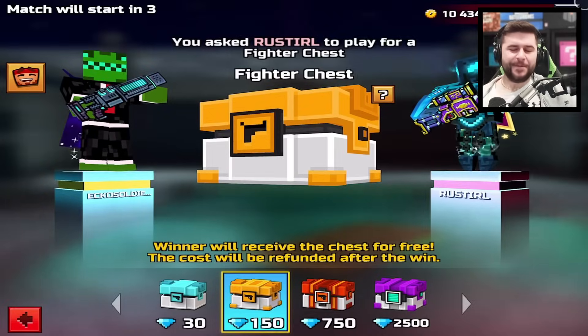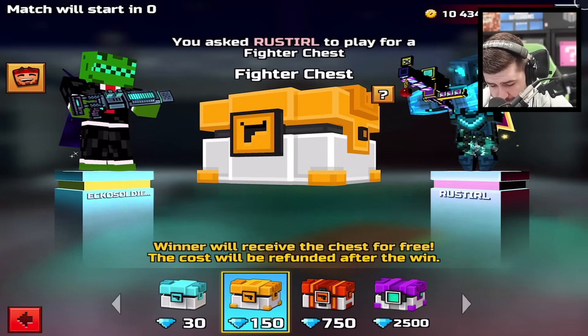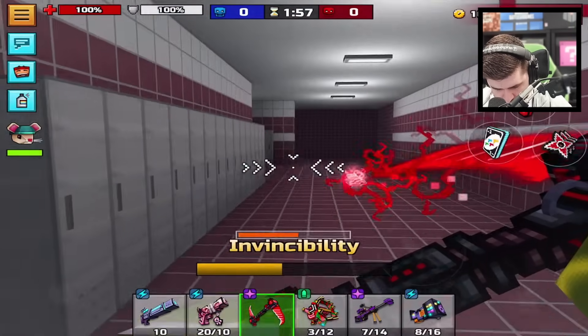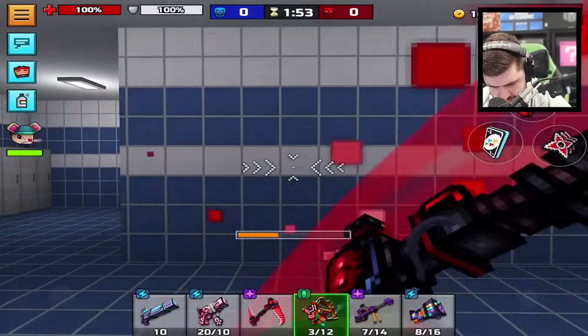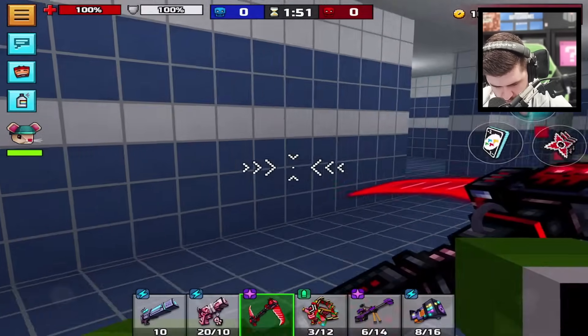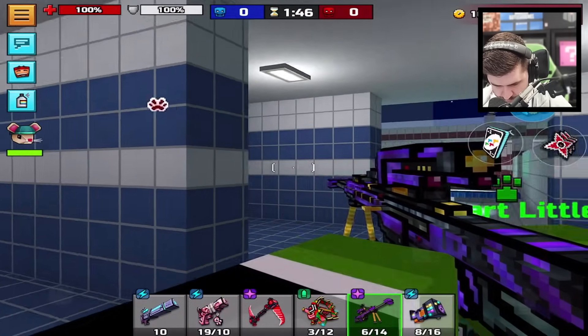First game, no chest on the line. I'm still getting used to using this melee weapon. He's using the Deadly Icicle by the looks of things. There he is. First game, let's give this a go. Hit him once. I'm using this as well for target marking reasons. Peek that, bro.